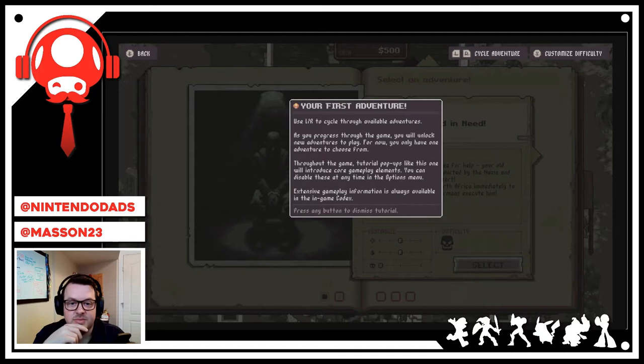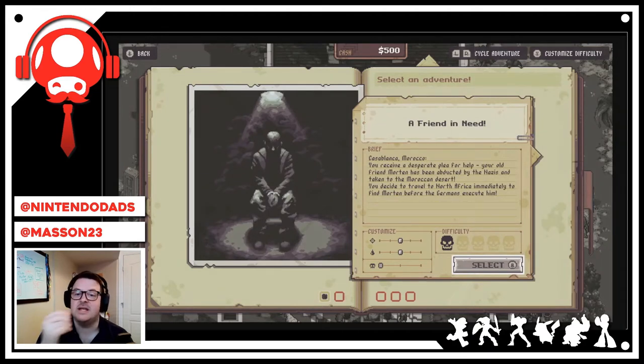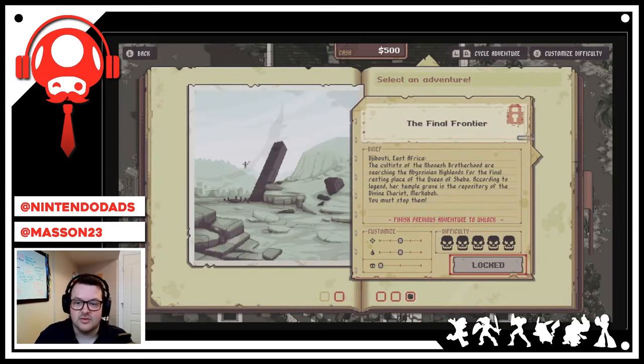As you progress the game you'll unlock new adventures to play; for now you only have one to choose from. The game has tutorial pop-ups to introduce core mechanics, which you can disable. The first adventure is called 'A Friend in Need: Casablanca' — your old friend Morton has been abducted by the Nazis and taken to the Moroccan desert. Difficulty is set to one, and I have 500 cash.